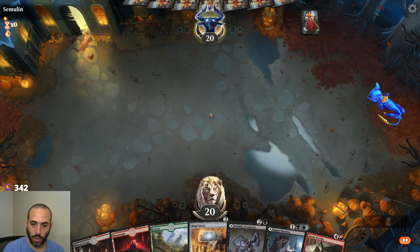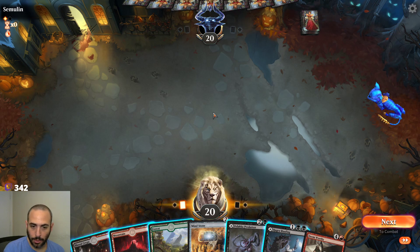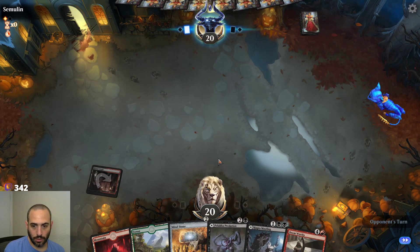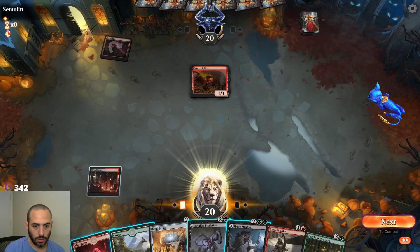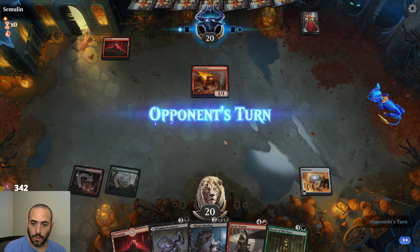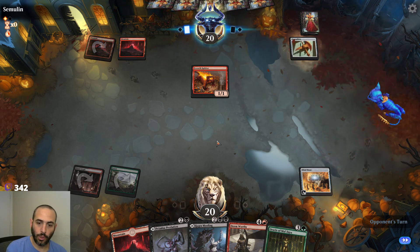Alright, a much better hand of course. Do we want to play any of these black tap lands? Probably not. We have four lands - we're probably going to cycle the Deem Worthy. Turn two Mind Stone, then next turn we have the ability to play Oracle or Deem Worthy. We'll probably Deem Worthy since there's already a two-power creature in play. Now we'll definitely Deem Worthy since it's a four-power creature.